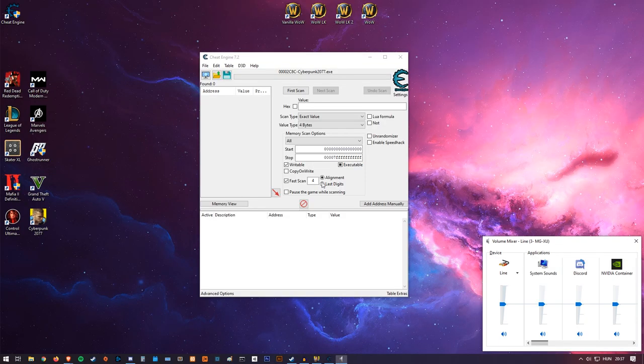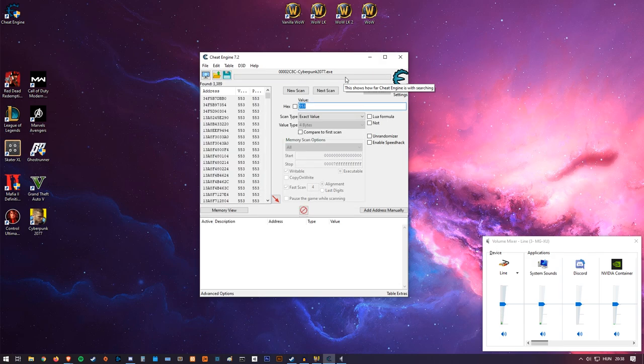Go back to Cheat Engine. My value was 553, so I type that in and press 'First Scan'. It now scans my RAM for that value. Wait for it to finish — we've got quite a lot of results, so we're not done yet.